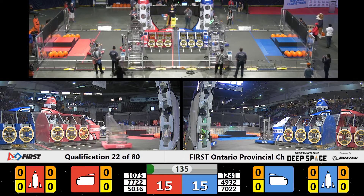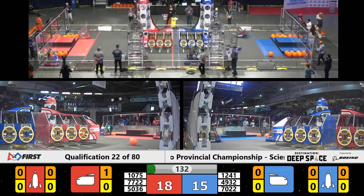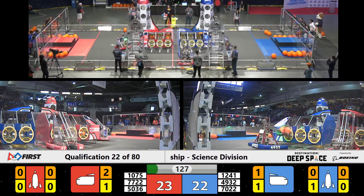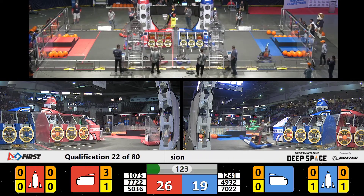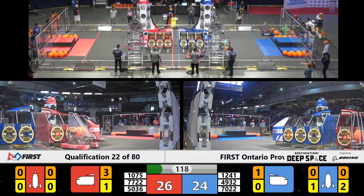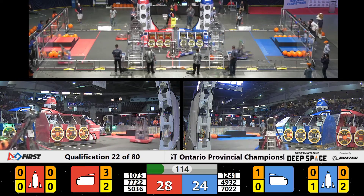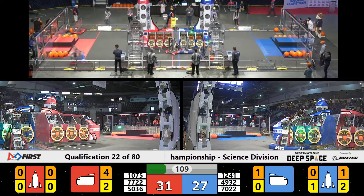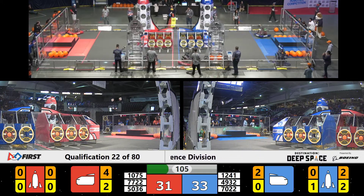One cargo piece going to the cargo ship. And we got teleoperated period. Theory 6 now using that hatch panel they grabbed during Autonomous to get it on the rocket ship. They've done it for the Blue Alliance. 4932 bought with a cargo piece inside of that cargo ship. And they're looking at a lot of action going on by that Blue Alliance rocket there. Three robots tangling themselves there, going to make it difficult for the Blue Alliance to score. 4932 now put another cargo piece inside of that cargo ship. And Theory 6 now with another piece of cargo on the rocket ship.